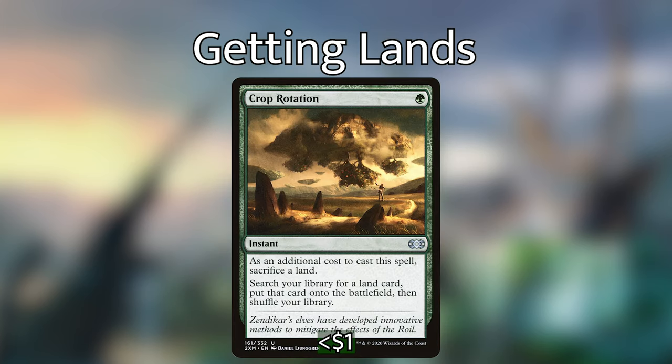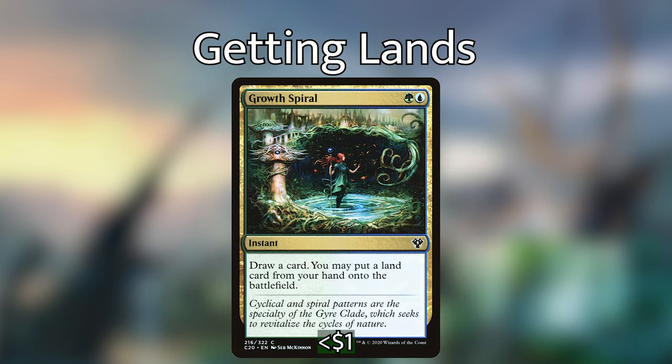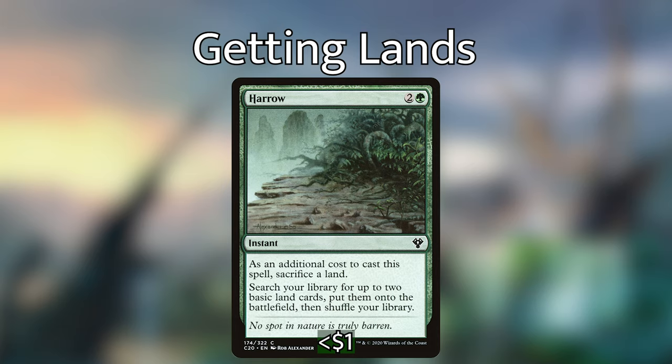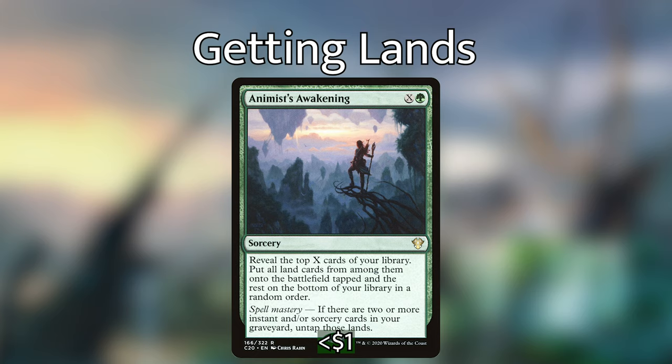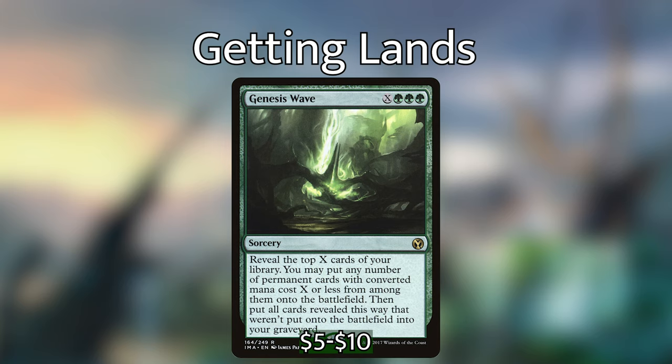Crop Rotation for 1 green — an instant. As an additional cost to cast this spell, sacrifice a land; search your library for a land card and put that card onto the battlefield, then shuffle your library. Growth Spiral for green blue — an instant: draw a card, you may put a land card from your hand onto the battlefield. Harrow is 2 and a green for an instant: sacrifice a land, search your library for up to 2 basic land cards and put them onto the battlefield, then shuffle your library. We also have Roiling Regrowth from Zendikar Rising which is 2 and a green — same effect as Harrow. Animist's Awakening is green and X for a sorcery: reveal the top X cards of your library, put all lands from among them onto the battlefield tapped and the rest on the bottom of your library in any order. It has Spell Mastery — if there are 2 or more instant and/or sorcery cards in your graveyard, untap those lands. We also have Genesis Wave which is green green green X for a sorcery: reveal the top X cards of your library, put any number of permanent cards with converted mana cost X or less onto the battlefield, then all cards revealed this way that weren't put onto the battlefield go into your graveyard. Since our lands are permanents and they don't have a mana cost, we can just put them straight onto the battlefield, get those landfall triggers, and also get some sweet other permanents as well.